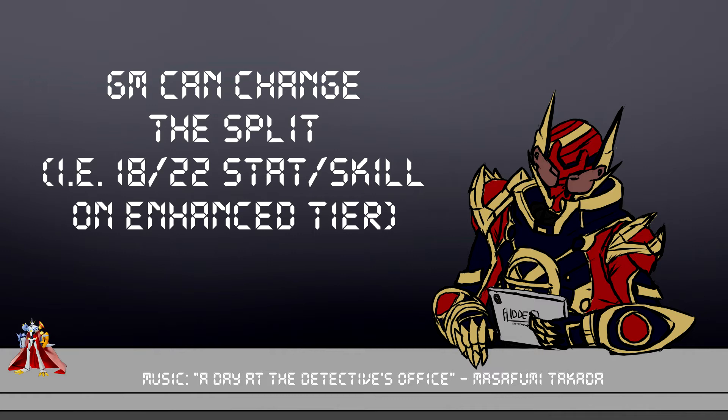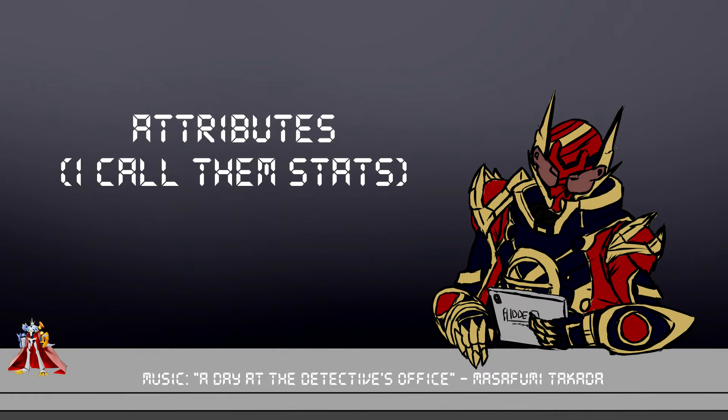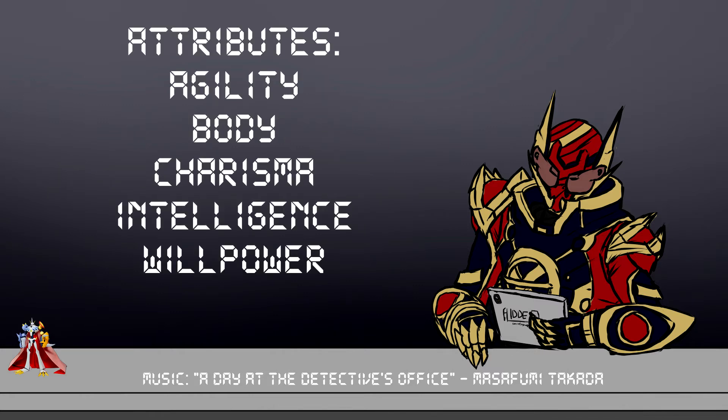Maybe just use the ones in the book unless you're feeling adventurous. You may have heard me use the term 'stats' — technically they are called attributes, but I'm going to call them stats, so when I say stats I mean attributes. In DDA, humans have five stats: Agility, Body, Charisma, Intelligence, and Willpower. Each of these stats has three unique skills that fall under it with a specific purpose.